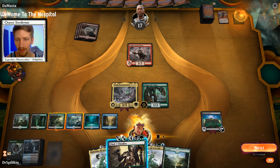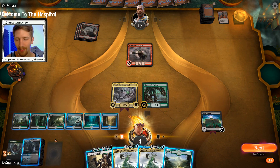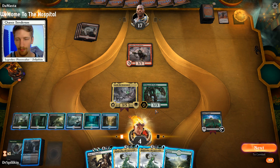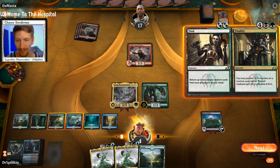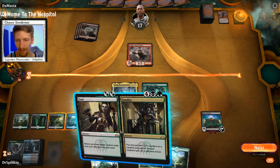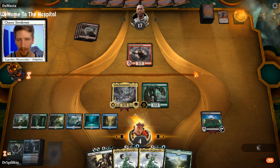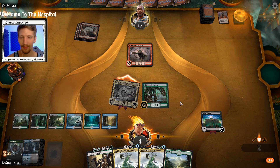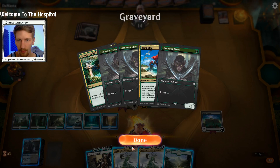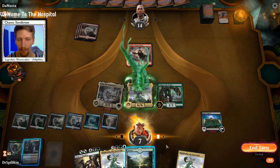Goblin Chain Whirler is gonna hurt a lot of my creatures, but we're gonna live, so that's all that really matters. We can go ahead and Find if we want — if we find, we get back Risen Reef and a Llanowar. Play the Risen Reef, play Llanowar. I'm going to get us down another land. We'll swing in with Yarok to stop the timer and give us more time to think. Do we want to go Muldrotha here? I think so — Muldrotha is a big target, and this way we can save Finality in case they build up their board.